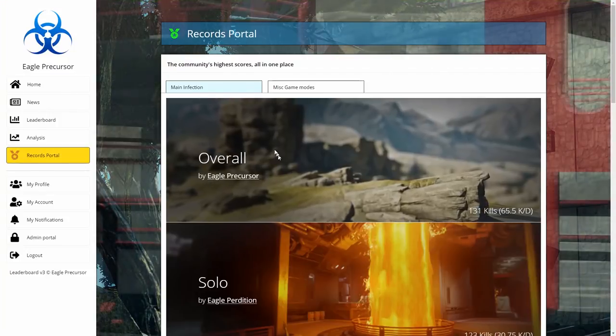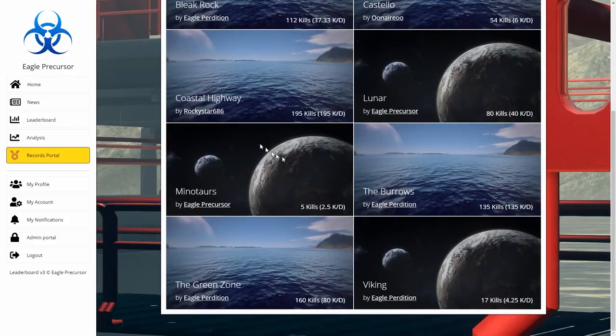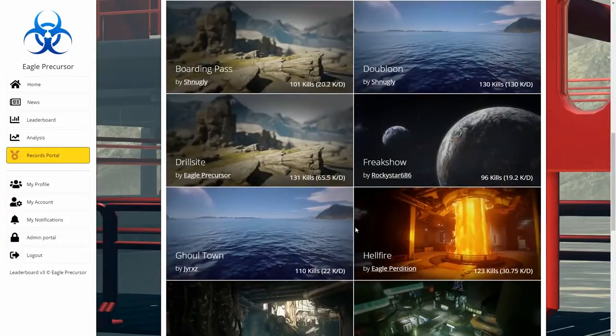Now I'm going to show you the brand new records portal for Halo 5 infection. It splits records into two categories: main — which is alphas and infection — and misc — which is all the contingency records: Costello, Viking, and Lunar. If I go to main it shows the overall and solo records and all the map records from backwards down to the Crypt.